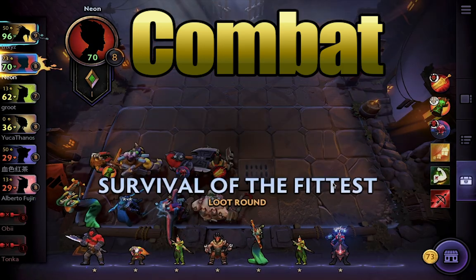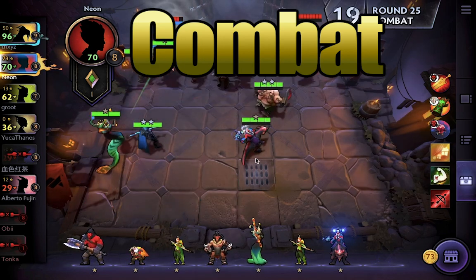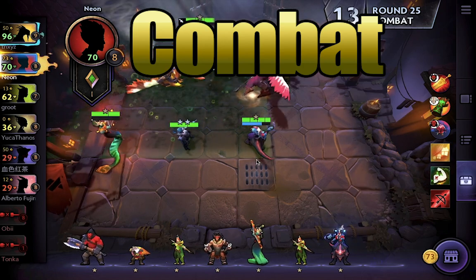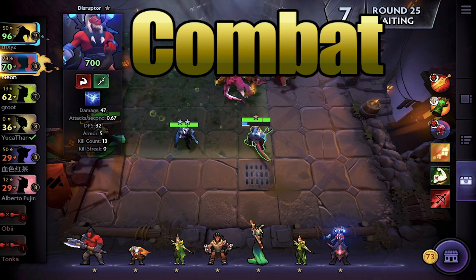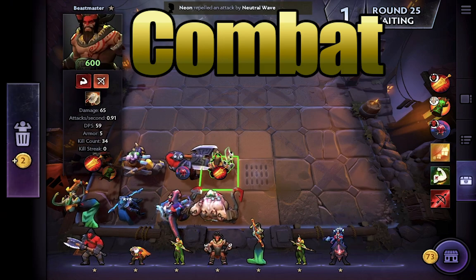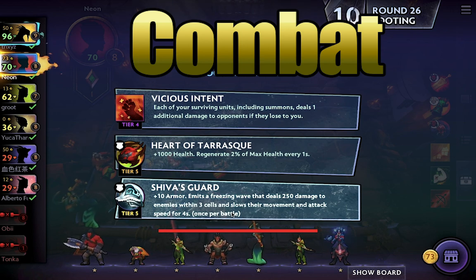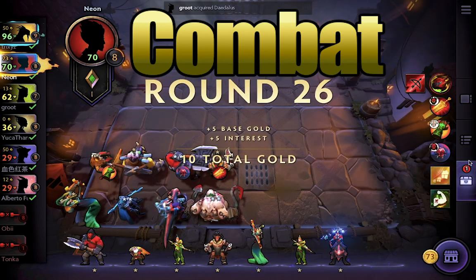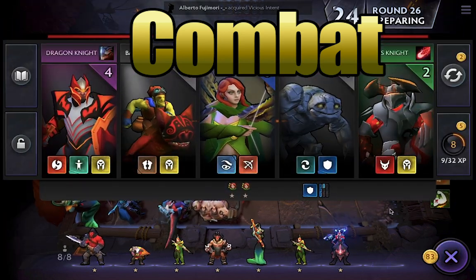Sometimes you also match up against neutral creeps. You'll see these in the first couple rounds of the game as well as rounds 10, 15, 20, and so on. These give you items or perks that you can use to buff up your team, and every unit can carry a maximum of one item. If you lose against neutral creeps, you take no damage — you just get only one option from the final screen instead of three. It also doesn't contribute to win or loss streaks, but you still get interest gold, so it's a great time to have a high gold reserve.